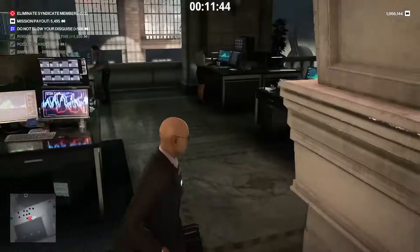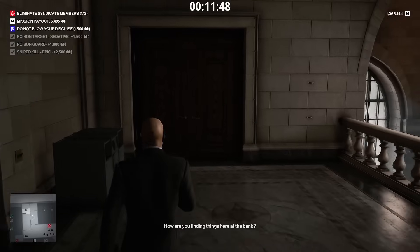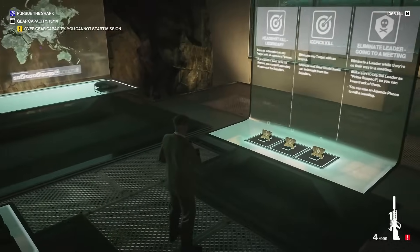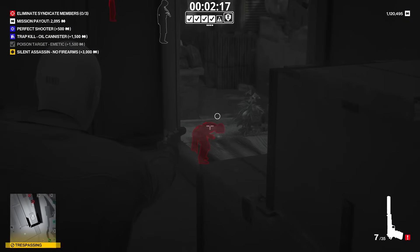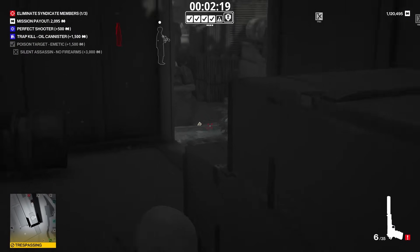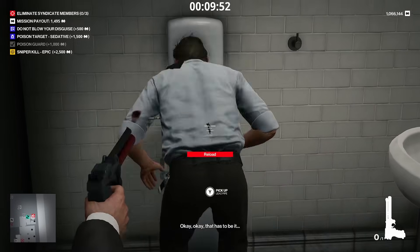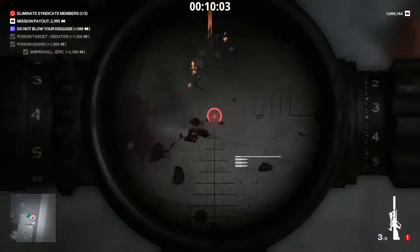Once you've maxed out your freelancer tools, using a single item like a gas remote will ensure a 100% likelihood you'll receive the same item as a reward at the end of the round, allowing for three emetic pacifications per contract. If you don't have any of those tools available, use the three-wall rule to get a shot off, or look around your environment to create accident opportunities. In general, try to do as many objectives as possible for your first target so you can speed through the remainders.